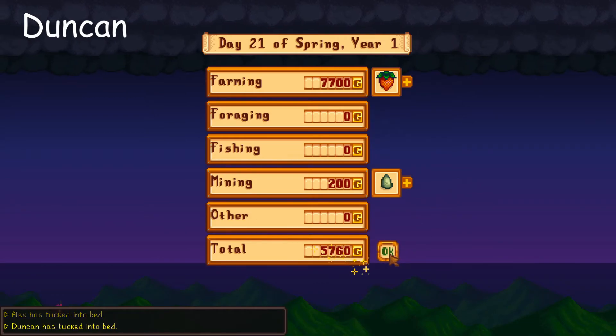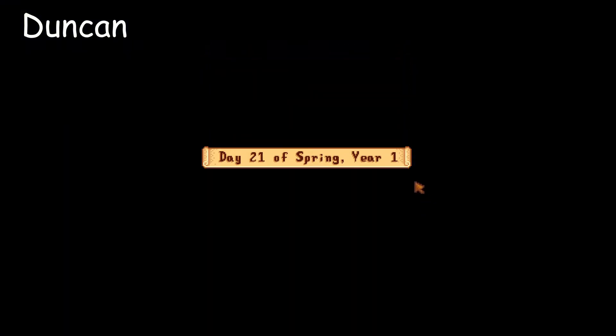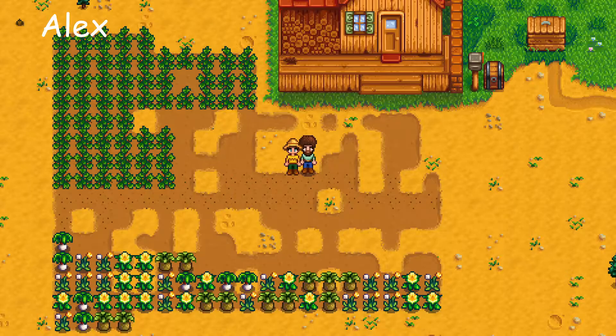7,700 gold! Alright, we're gonna have to end this episode here. We made a lot of progress — way more than I was expecting. We got like five bundles done, plus their bundle rewards, so we're going to easily beat this challenge honestly. Alright, Alex signing off, Duncan signing off!